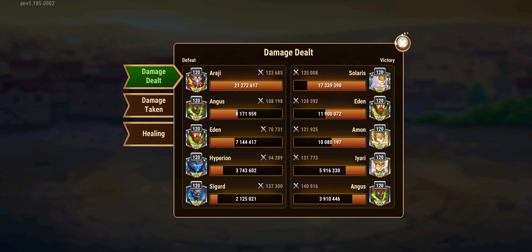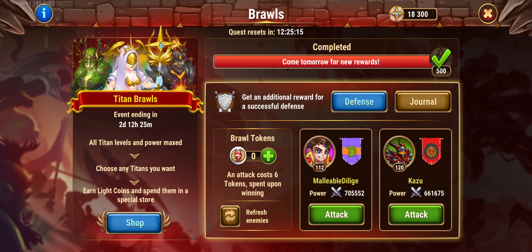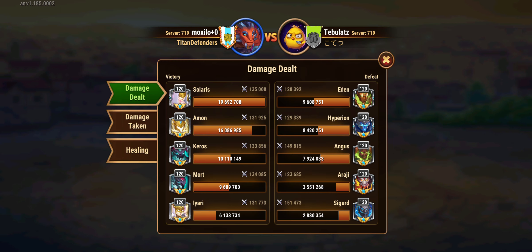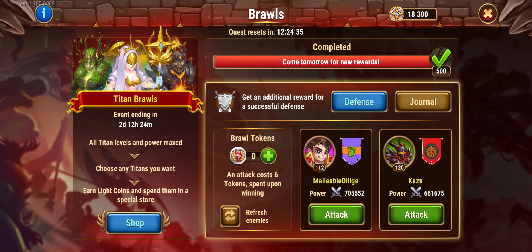After testing this and seeing how strong these tanks are, in defense I used the three light titans and two dark titans. I have not lost any defense battle - the only loss was intentional, testing whether I could kill a specific team of all light and dark titans using an earth titan. It was not possible. But with any other combination, I was able to defeat almost any type of team, and anyone who has tried to attack me has failed. You can see how much damage Solaris does.